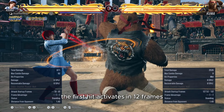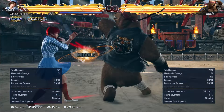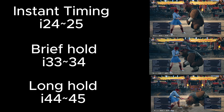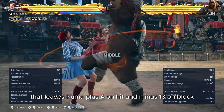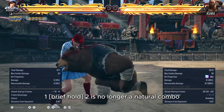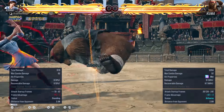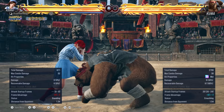Kuma's running 1+2 is a heat engager. It knocks down on hit and leaves Kuma plus 3 on block. The first hit activates in 12 frames, making it uninterruptible after running 1+2. The second hit has three possible impact timings depending on how long the Kuma player holds the 2 button. Instant 2 is a natural combo, leaving Kuma plus 4 on hit and minus 13 on block. Brief hold 2 is no longer a natural combo but is plus 13 on hit and minus 12 on block. Long hold 2 is a full-on launcher and plus 3 on block.